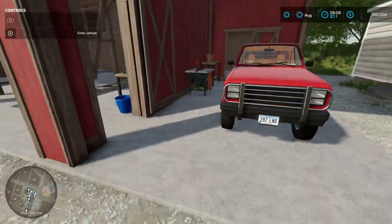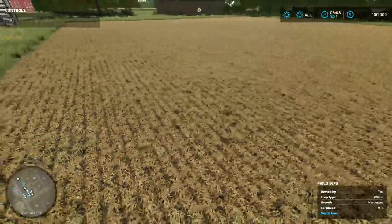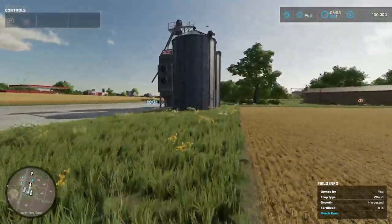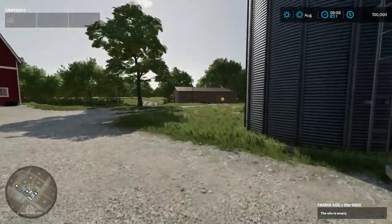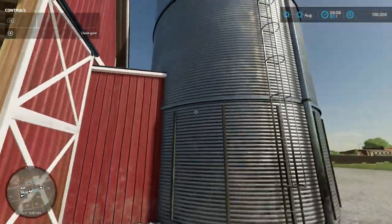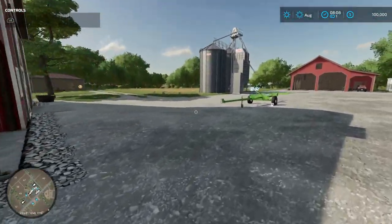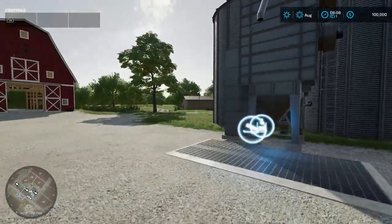We've got a pickup truck which we'll probably get rid of and drive about in the tractor. There's another field which has already been harvested. I'm not really going to put anything in these fields - I think we're going to try to earn some money. We've got one of our tractors along with the cultivator and a weight. This is our grain silo which we'll keep - it's pretty useful, pretty large actually. Here's a barn we'll definitely sell - I don't really have much use for barns, we'll be creating our own storage facility.